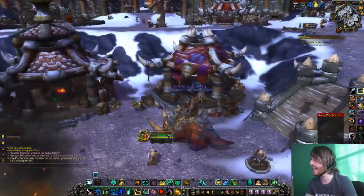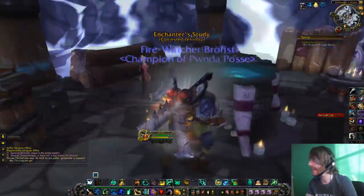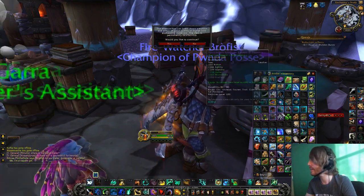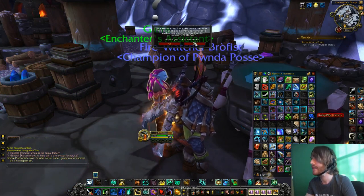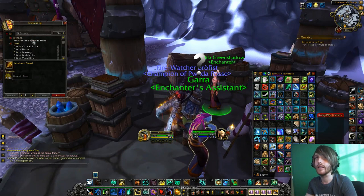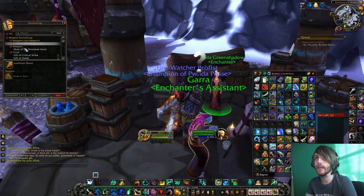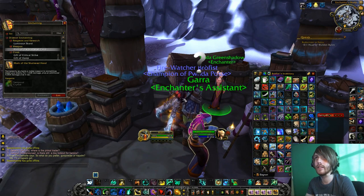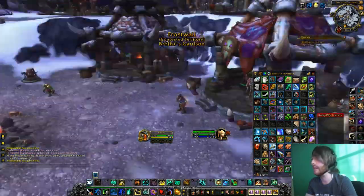I've got an enchanter study here. I've got a little essence thing that I can click on and actually disenchant items in my bags. And I can talk to her — she's got weapon enchants, ring enchants, a whole bunch of enchants. I wonder if she offers more enchants as I rank this up, because it's only level 1 right now.